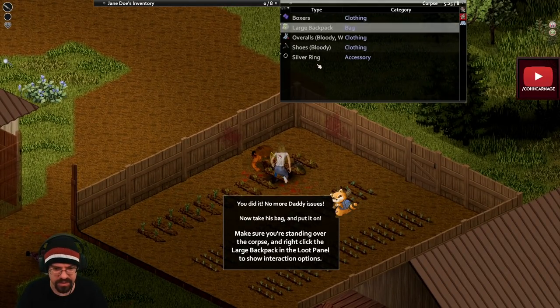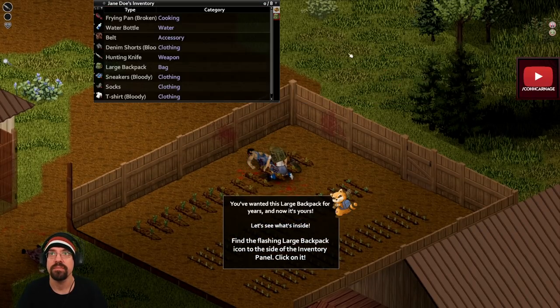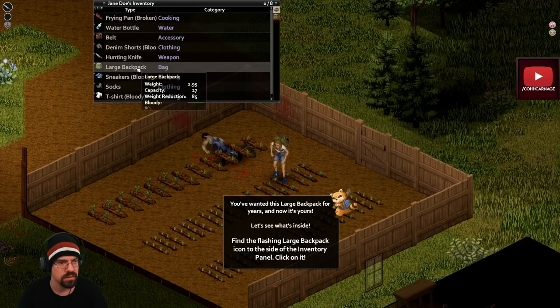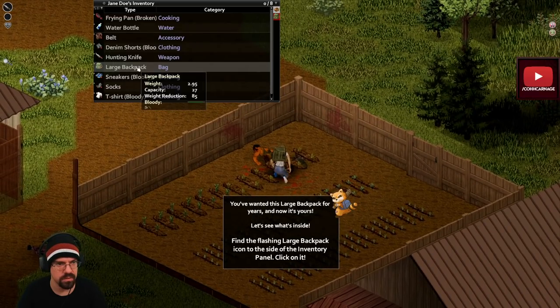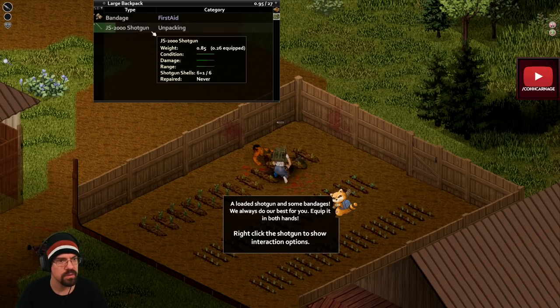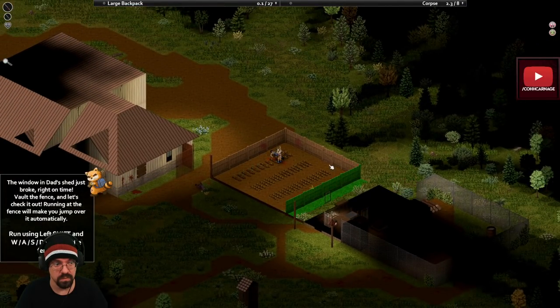Pick his bag and put it on. You've wanted this large backpack for years - now it's yours. Let's see what's inside. Find the flashing large backpack icon on the left side inventory panel and click on it. A shotgun - cool. The window of the dead shed just broke, right on time. Vault the fence and let's check it out - running at the fence will make you jump over it automatically.